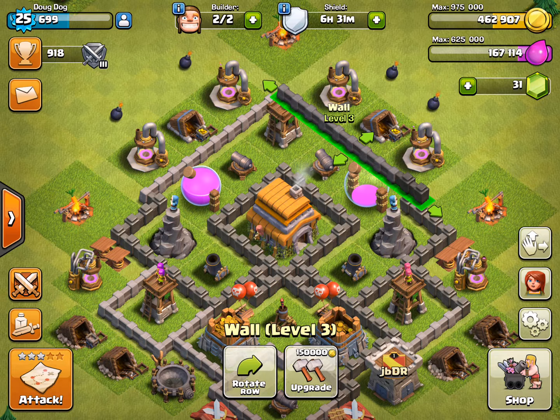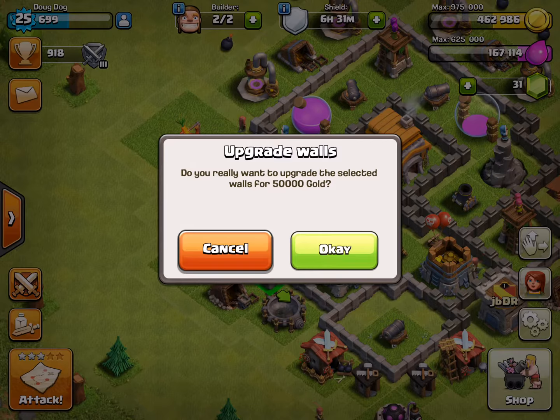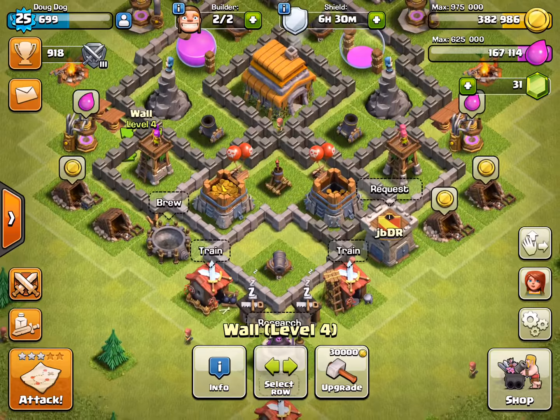That's pretty much all the gold you got right now. What walls should I upgrade? I would upgrade the ones around the town hall, because walls can be very annoying if you don't bring wall breakers.